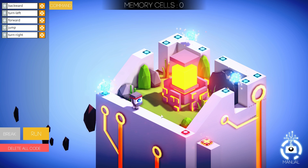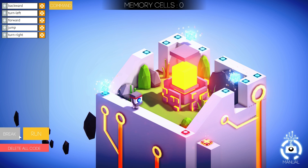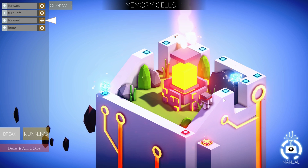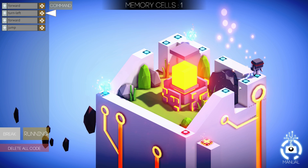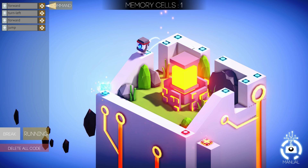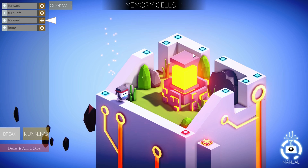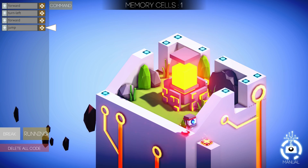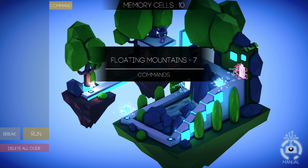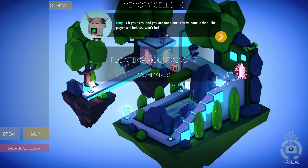Let's change this a little bit. Let's see if we can maybe go the other way — go around here and pick up these blocks as we go. So: forward, turn left, forward, jump. This will make us approach this, we'll jump over it, and maybe, just like a pro, we'll be able to finish this level. Looks like this is it — yes, excellent! We've managed to achieve this, saving one little memory cell, which gave us a little bit more points — so-called pointless points.